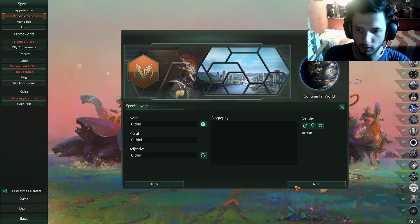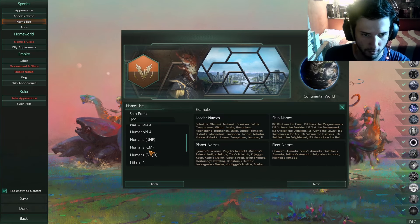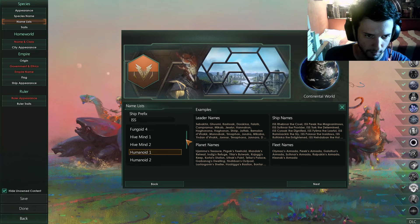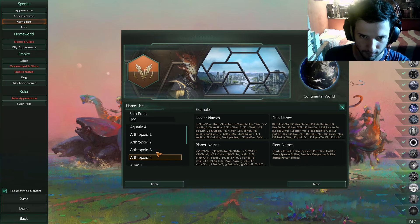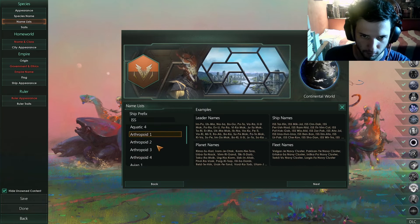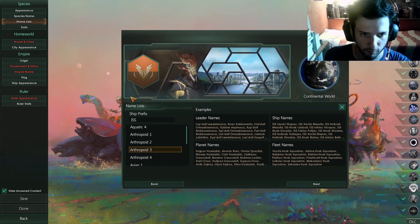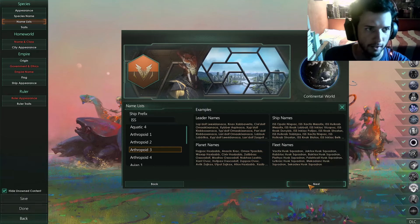After that, put whatever species name you want, choose your gender, write something beautiful for the biography, and then for the name just go for whatever you like — you have a lot of options. For ship prefix, choose whatever you want; it will be called something like 'ISS' and all of that.